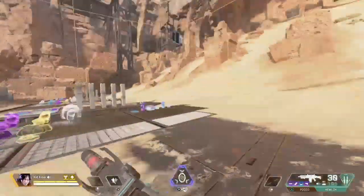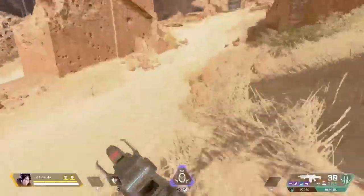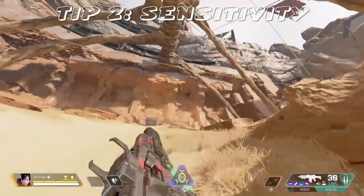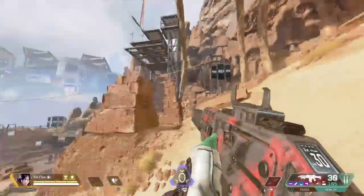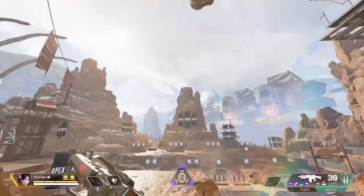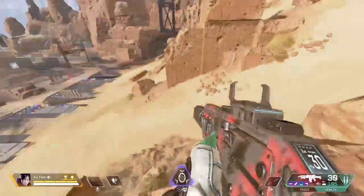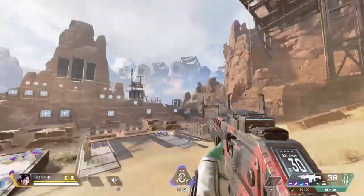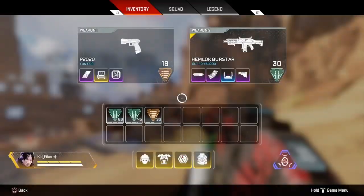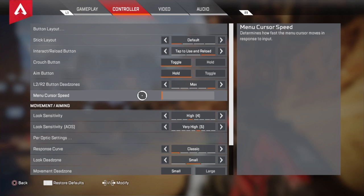Moving on to tip number two: sensitivity. You may want to copy me or copy a pro player, but no — never copy somebody's sensitivity. That's never what you want to do because I've built muscle memory into my own sense. My sensitivity is four and five — it's quite low.